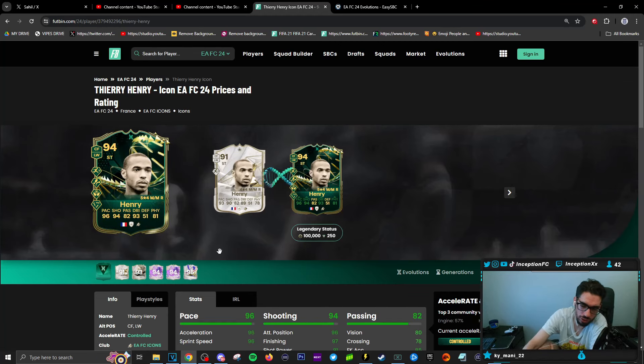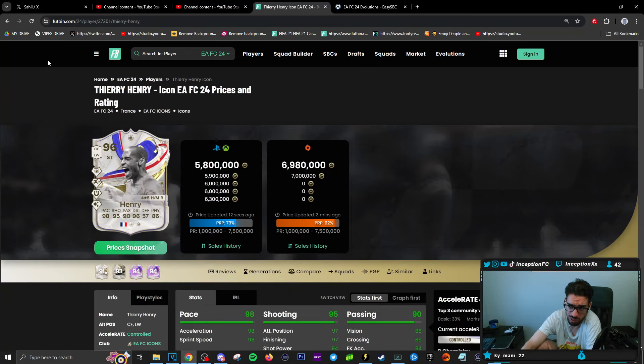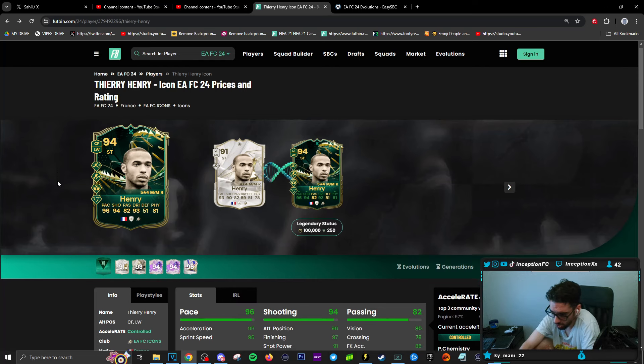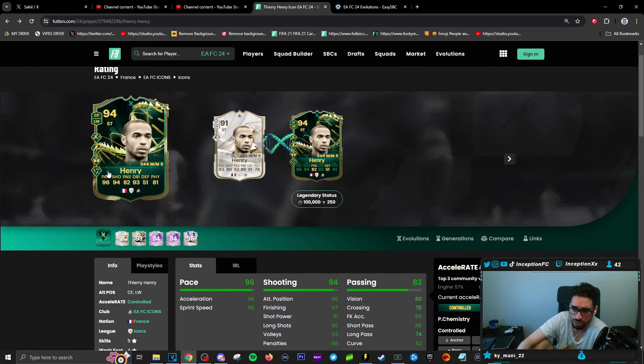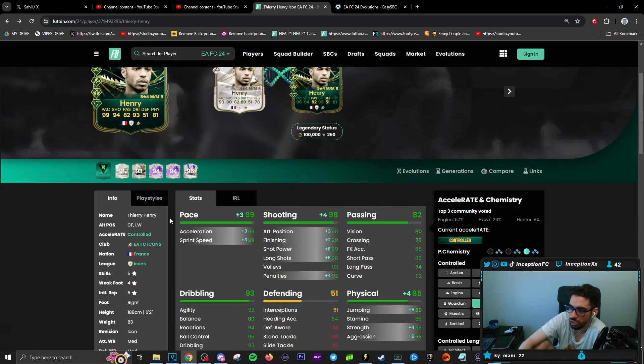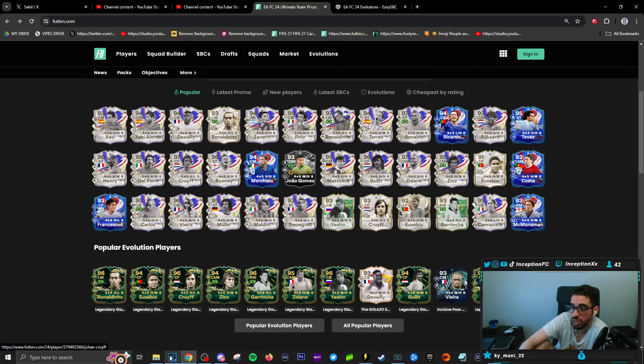Thierry Henry — I wouldn't be against this one either. If you're a fan of this card and you don't have the newer rated versions, there's a new card that came out today. On a Hawk chemistry style he's a taller player at 6'2" — if you give him a jumping boost you'd work with that a little bit more. Trivella plus and Rapid plus would also be really nice because Thierry Henry does a decent job at running. But honestly, a lot of these options really don't touch the main players that will be able to utilize the Aerial plus more.